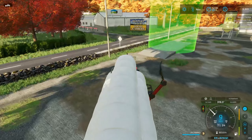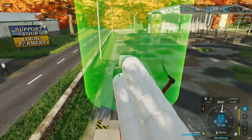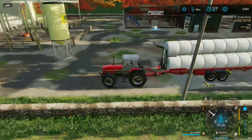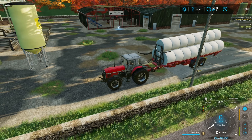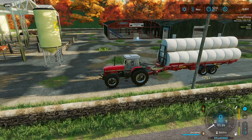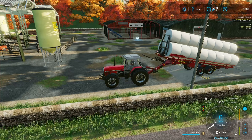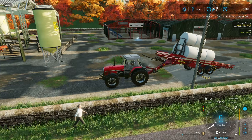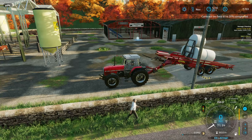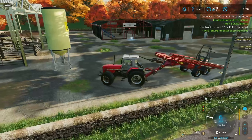I'm glad I went and rechecked everything because we didn't need to go to the BGA — we need to go to the Valley Springs Mart, which is right here. Let's get this dropped off. Start unloading. Contracts are done — contract on 61, 62. Let's get it folded back up.